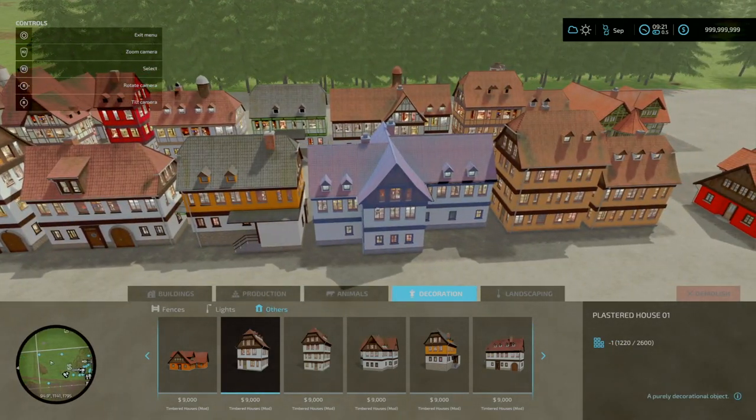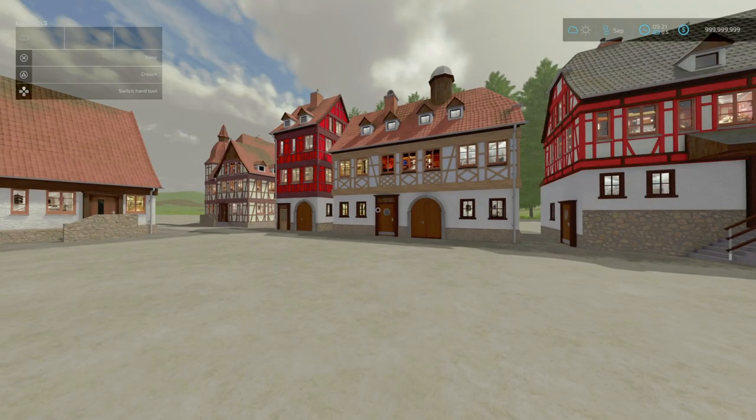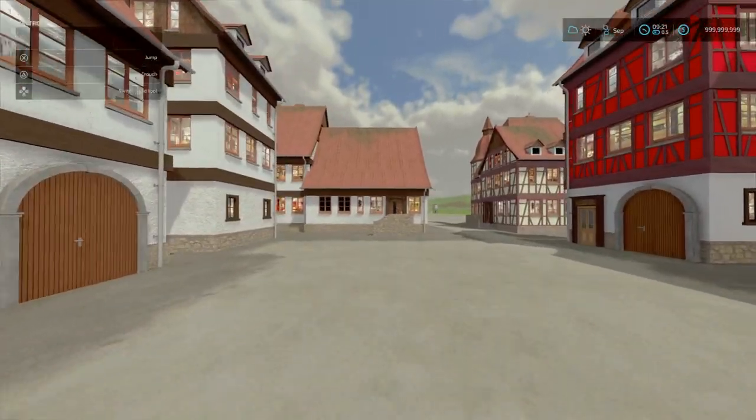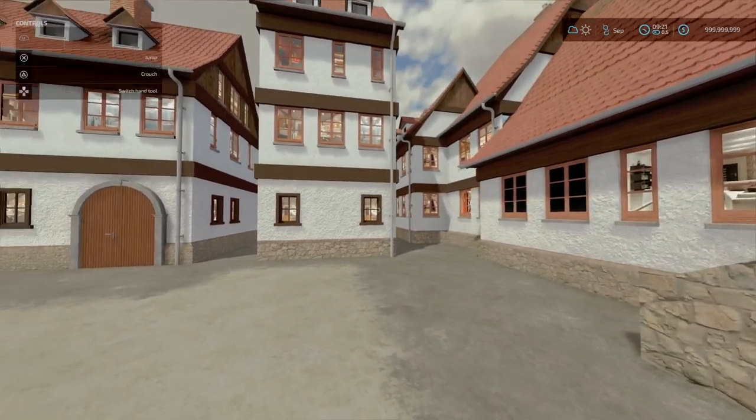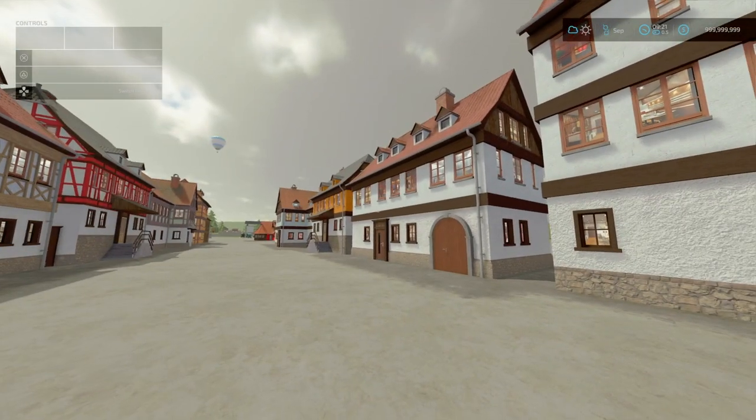You have little variations in details, but overall not too bad. Nine grand to place and zero upkeep. That is the Timbered Houses by Final Five Tom.